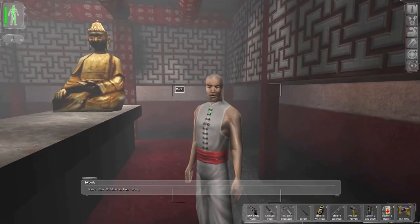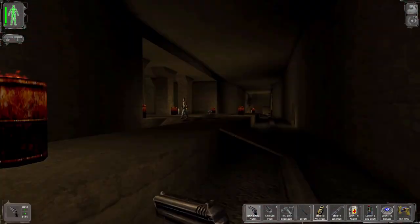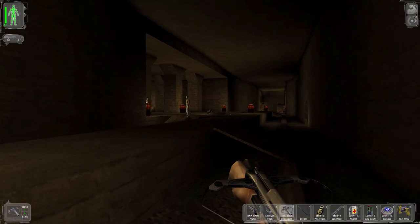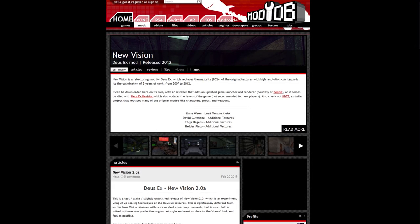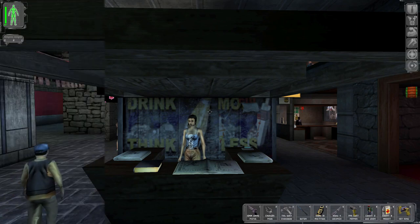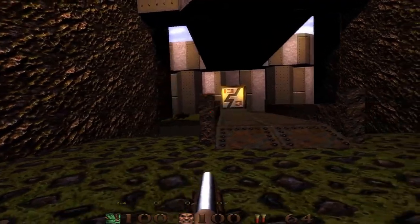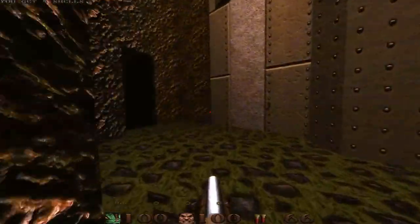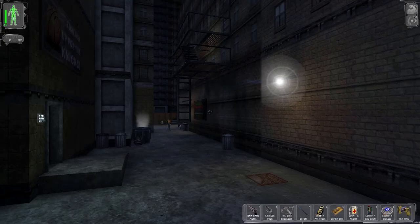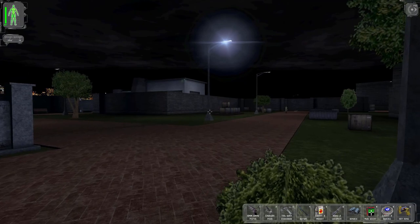If you just want to play the game as Ion Storm intended and keep things as vanilla as possible, then you don't have any more installing to do. This is how I personally play the game, but there are two more mods I should probably mention. New Vision is a texture pack that replaces around 80% of the environmental textures with high resolution counterparts. A lot of texture packs for old games have that bizarre photorealistic thing going on, and it always looks like complete shit. But New Vision stays pretty faithful to the original game, and I'd have no problem recommending it if you really can't stand old graphics.